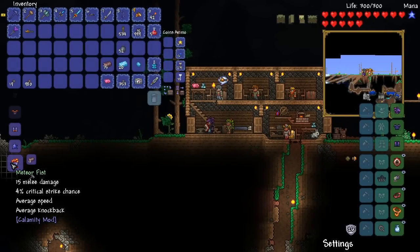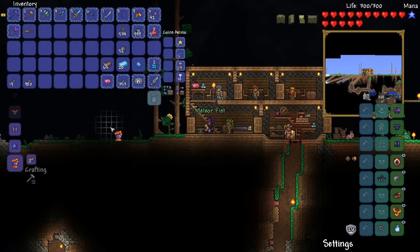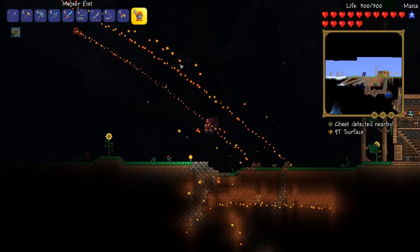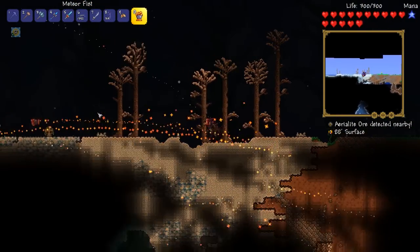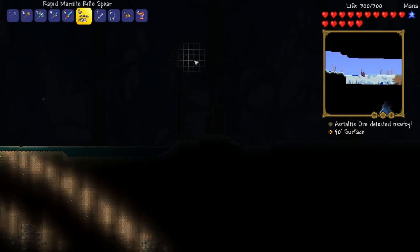The meteor fist — 15 melee damage, average speed, average knockback. It kind of looks like the fire gauntlet texture, just with meteorite colors. I have never seen this before. I wonder if the fire that comes off it sets people on fire — that'd be amazing if it did.